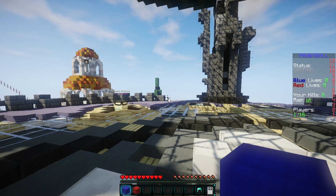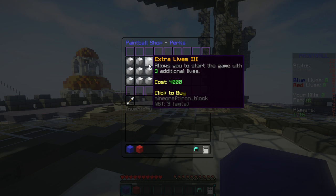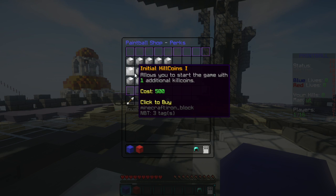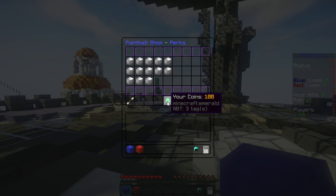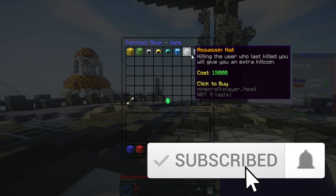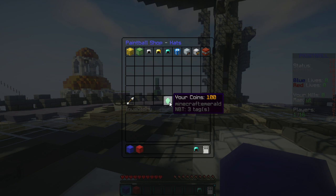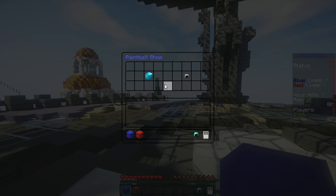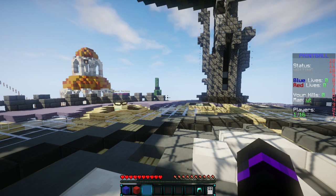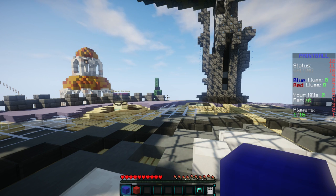This plugin even includes its own built-in upgradable shop with its own perks, which is really cool. The cost is in kill coins, which you earn during paintball gameplay. You can see your total coins, and there are also cosmetic hats you can unlock. All of this is built into the plugin by default — very cool — and you also have killstreak rewards once you start playing.